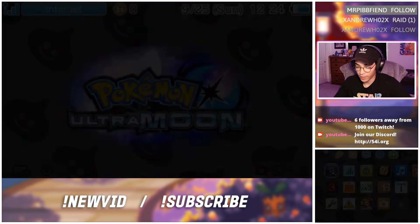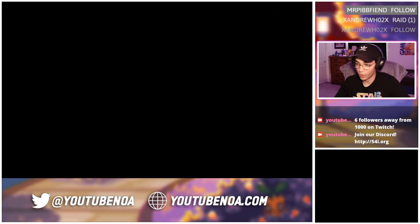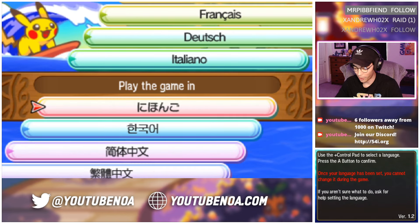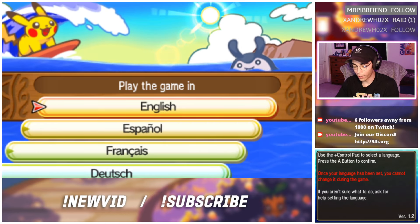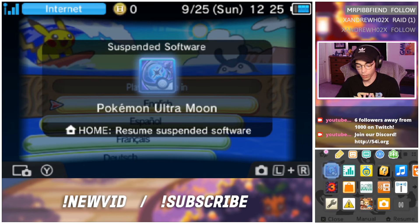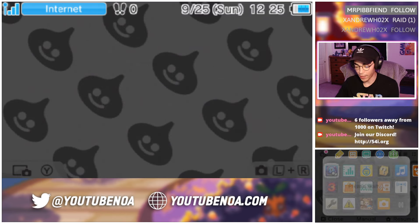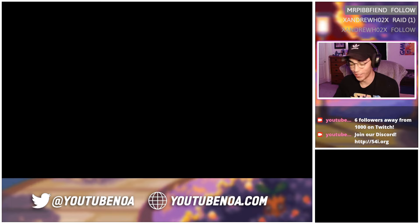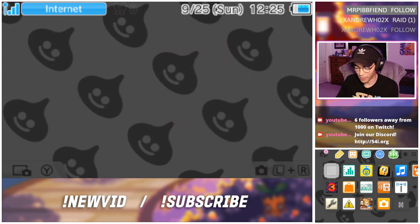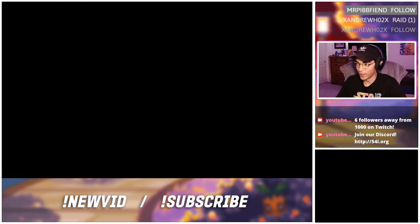Our next game is Ultra Moon. Jumping from Moon to Ultra Moon — and it looks like the save file is completely empty because it's wanting me to start the game. That's tough. I don't remember exactly where I got all of these 3DS Pokemon games — could be a mix of OfferUp, Facebook Marketplace, and Mercari. So it looks like we're jumping to Ultra Sun next. Hopefully I didn't get Ultra Sun and Ultra Moon from the same place, because if I did they might both be empty.